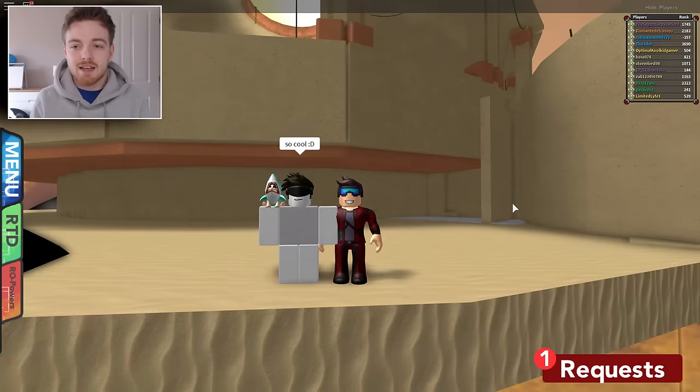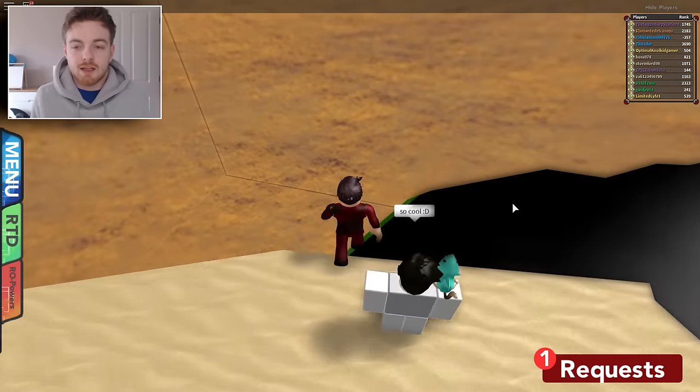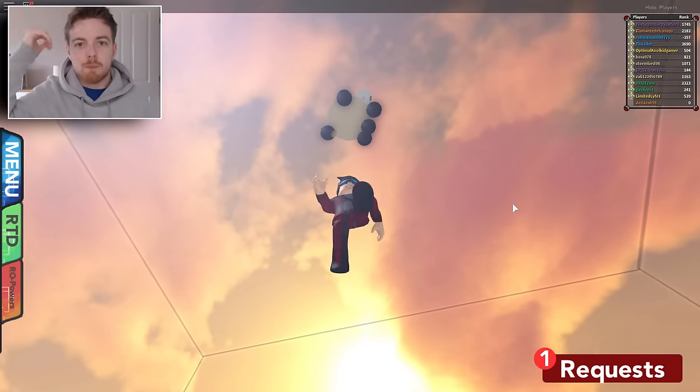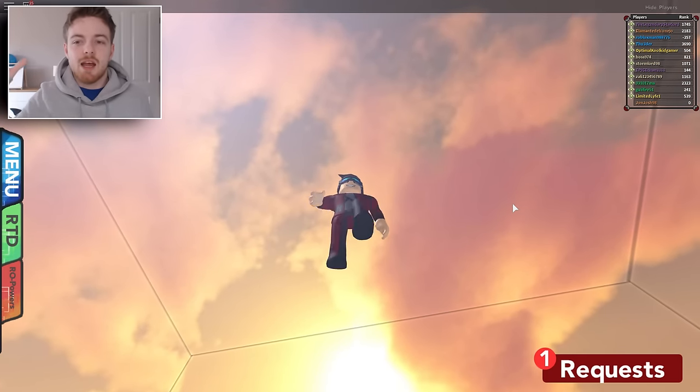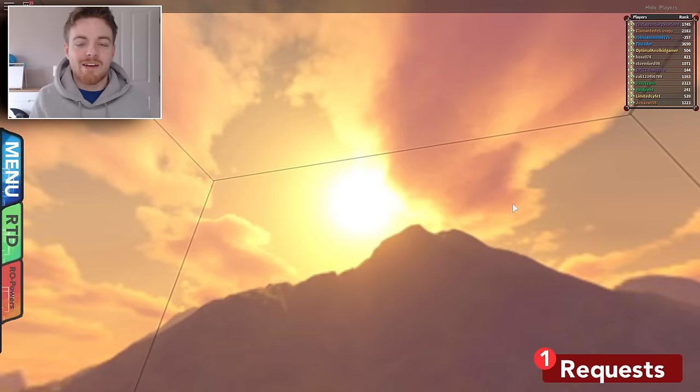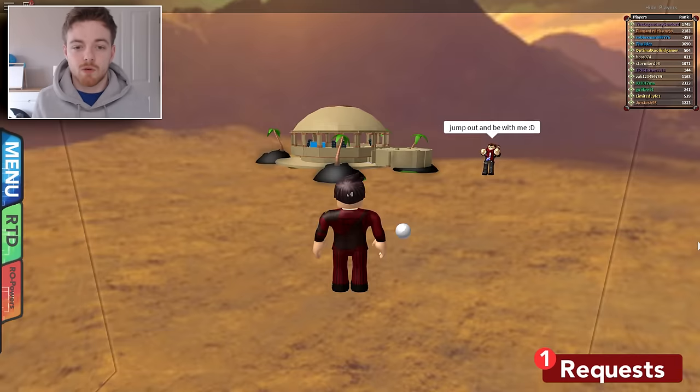I'll be showing you how to get out of this awesome map. It's only small, but just to explore around it and be on top of the coliseum is really cool. A lot of people look at you like 'how do you get up there?' — just like most glitches. I know a lot of you guys are really going to love this.